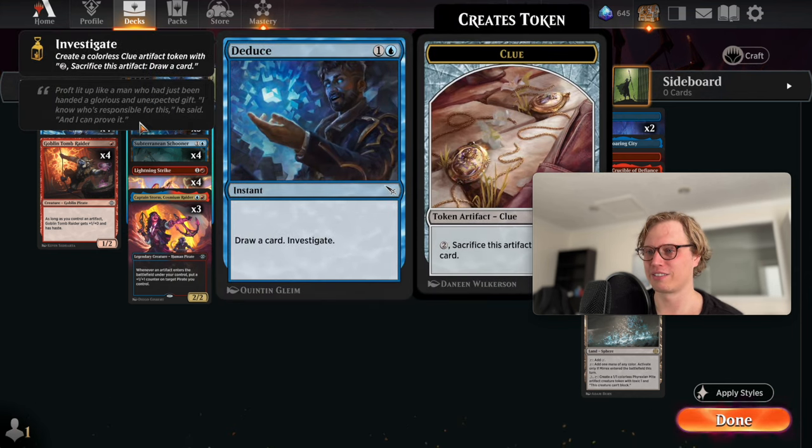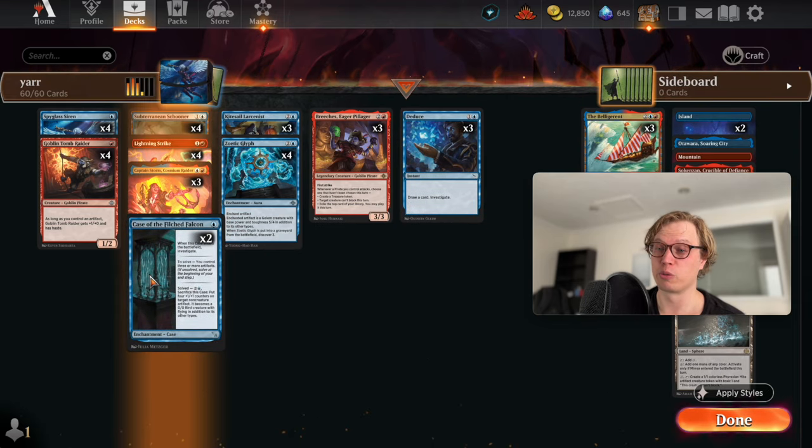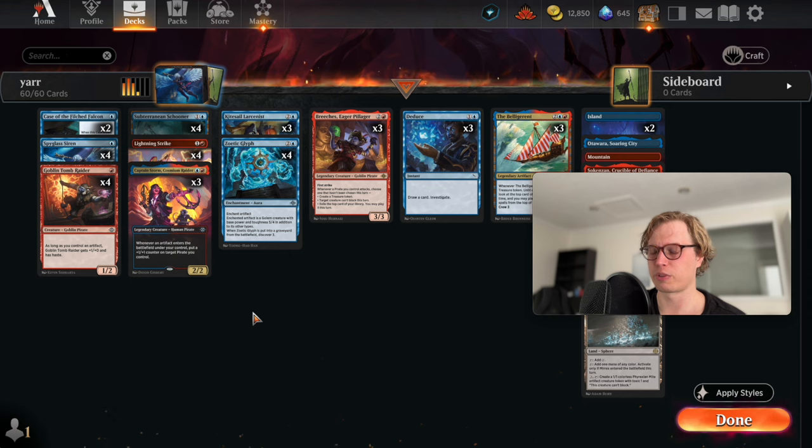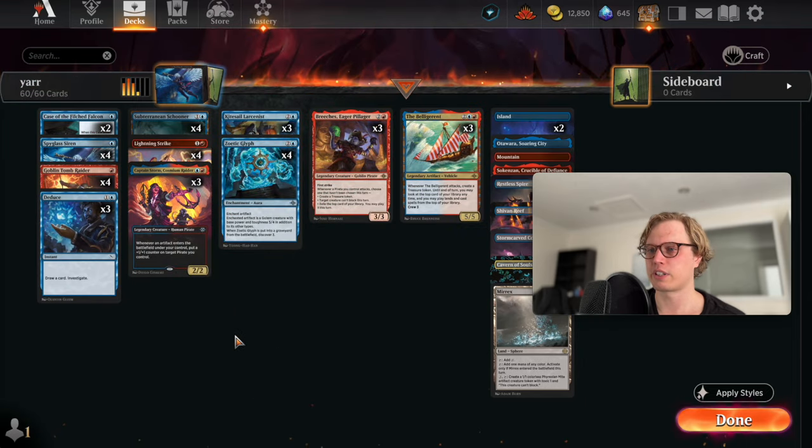This is another good way to get artifacts into play. We have artifact synergy with Goblin Tomb Raider and Captain Storm Cosmium Raider. This is more of a Lost Caverns of Ixalan deck rather than Murders at Karlov Manor. We also have Deduce - two mana, draw a card, investigate, and you get another artifact. Love it. There's also a new set coming soon, the Outlaws, and the cards look really good.